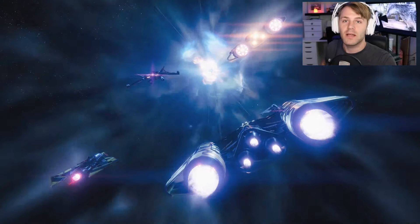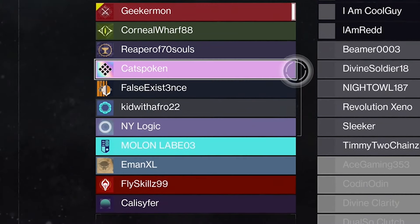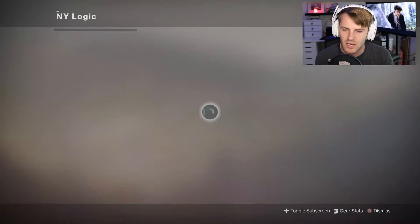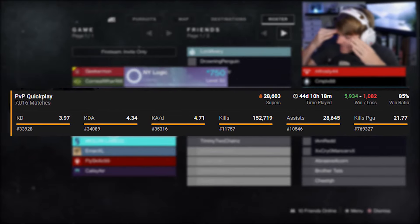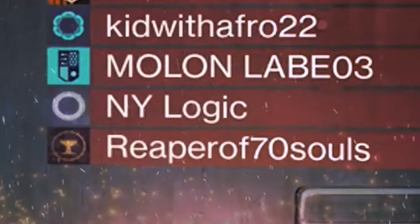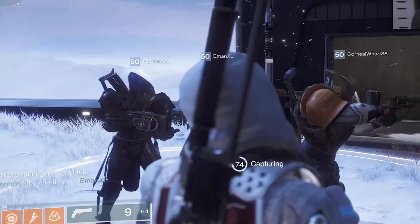Another casual day in quick play. Time to hop in and scope out the competition. Team of four — odds they're on our team. Who looks the most sweaty? Either Cat Spoken or New York Logic. Let's check out New York Logic, see what he's rocking. I'm just going to go to Destiny Tracker real quick — 3.68. His KDA is over four. You know he's not going to be on our team. Please be on my team. No! Okay, I'm going to help you guys get the zone real quick. Please do not quit out, that's all I ask.